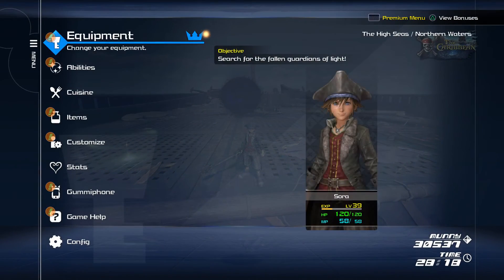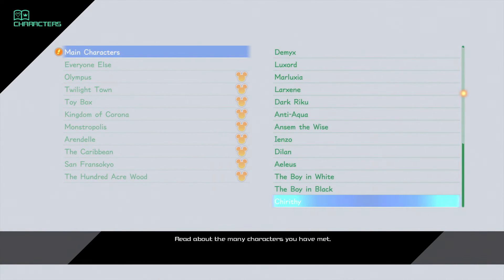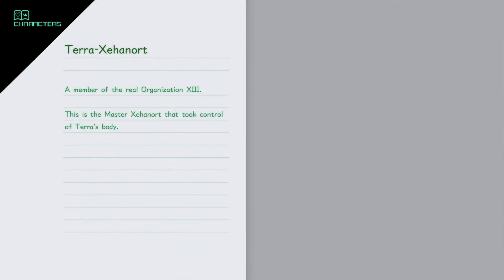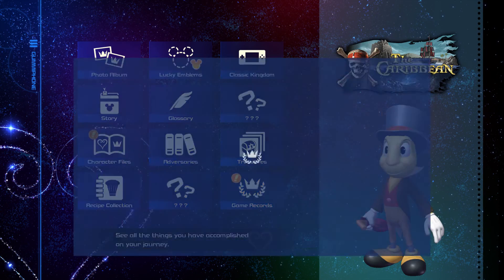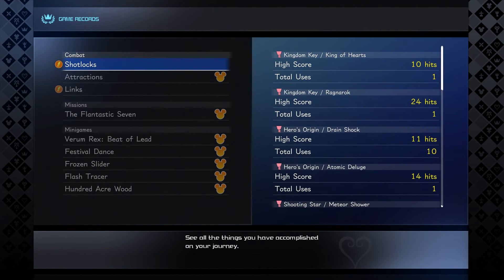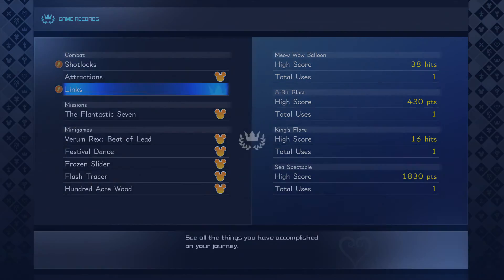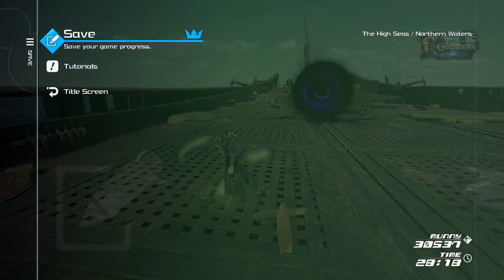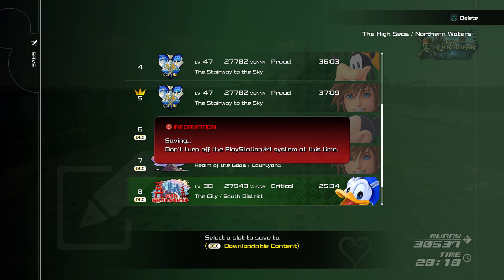Alright, so we did make some progress here. If we go to the Gummy Foam - why is character files showing? It's new here. Terra Xehanort - okay. Alright, so that's new. And then we have our game records. Shotlocks: you can see King of Hearts and Ragnarok now done. And then Links - we have Sea Spectacle in there. Alright, so let's go ahead and save. We are now 28 hours and 18 minutes into the playthrough.